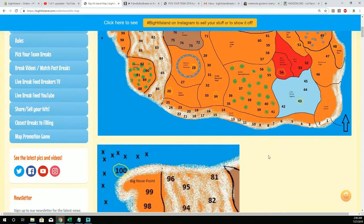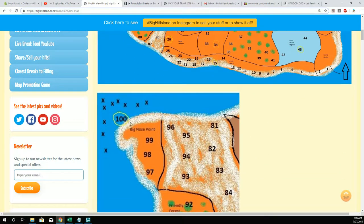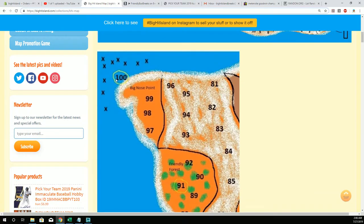Your objective is to get to space 100. When you get to space 100, there is... Big Nose Point? Yeah, it's called Big Nose Point. We just named parts of the island and it looked like a nose, so we called it Big Nose Point.